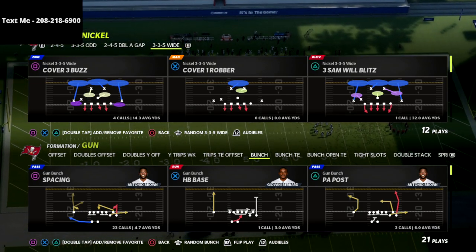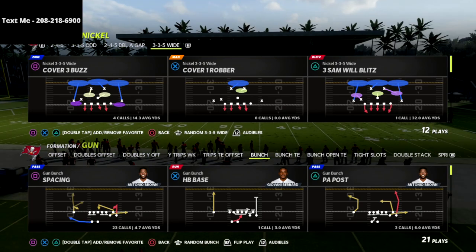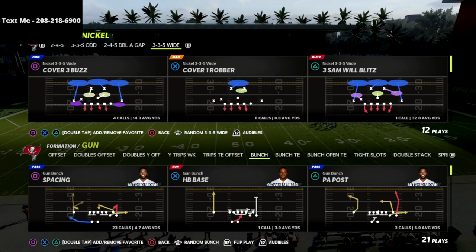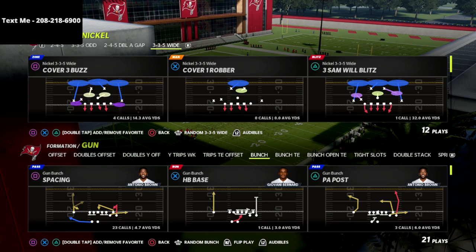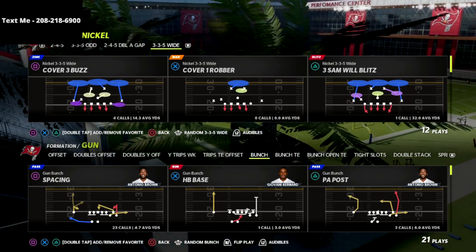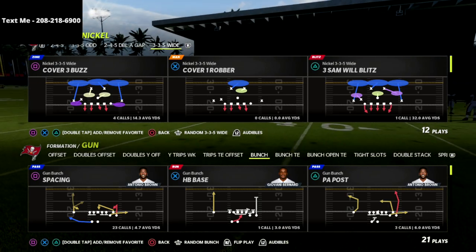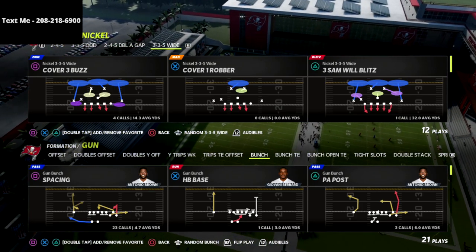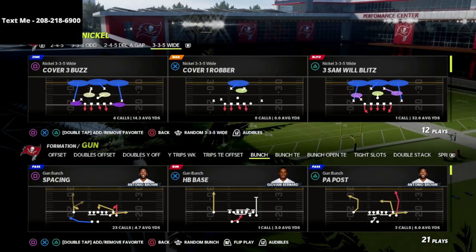I just released my 46 defensive playbook guide — it's the best defense in the game. It was the best defense last year and it's going to be the best defense this year, especially with the latest patch that just came out, which changed defense a little bit and made nickel 335 wide and 335 normal even more effective. On top of that, they actually put a major buff in my opinion to the dollar 326. I went ahead and finished my 46 defensive guide — if you want to get it, it covers 335, 335 wide, nickel normal, big nickel, and dollar 326 to start.